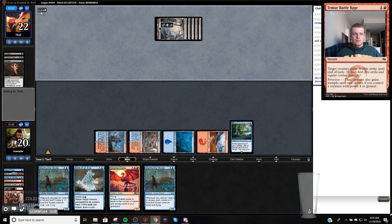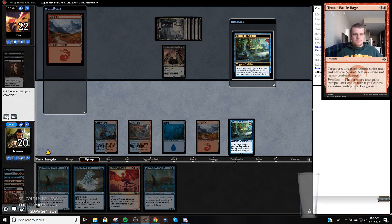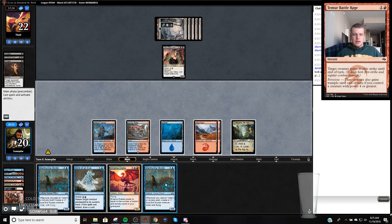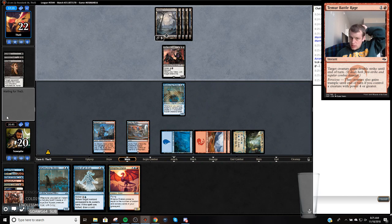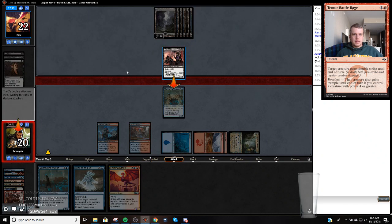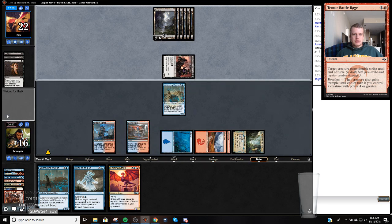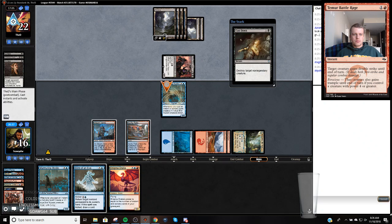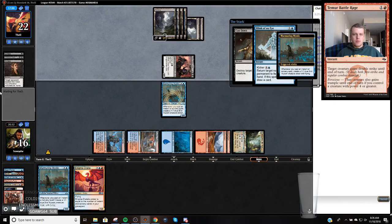4 mana — Josu Vess. Alright, so this is flipping no matter what. I'm actually going to flip this, draw this, play Murmuring Mystic, and then protect it from a removal spell. You're probably not going to end up bouncing this thing — what is 11 mana for Kicker? We'll probably kill them before they get to that. For now I just want to protect this thing, use our mana. We're effectively trading the Blink for the Cast Down, and we're getting a 1-1 and using our mana.